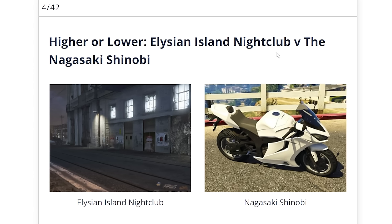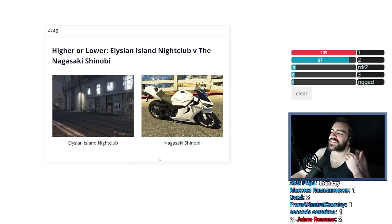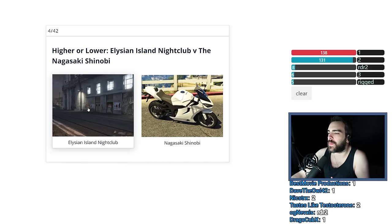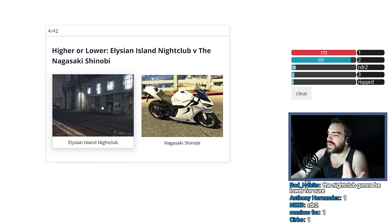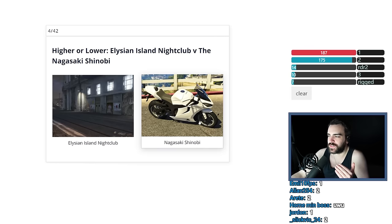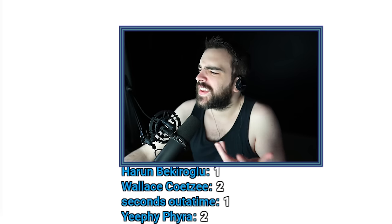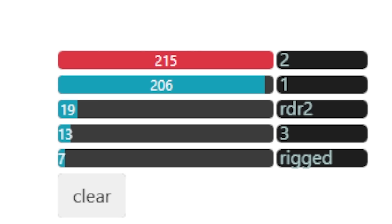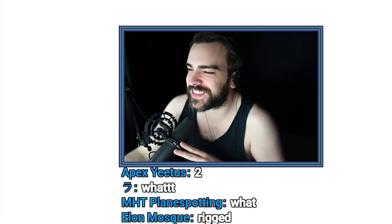Elysian Island Nightclub versus the Nagasaki Shinobi. This is a fucking building — there is no way this could be worth more than a building. This nightclub would be worth like $2,000,000 and this thing's got to be worth like $250,000 or something. Why would a bike be worth $3,500,000? You guys were perfectly split on it as well. The pricing in GTA Online makes no sense, man.